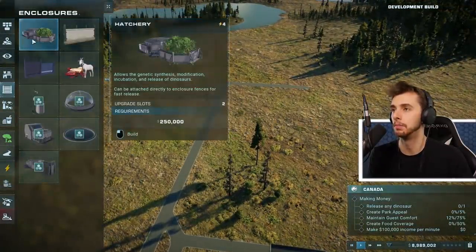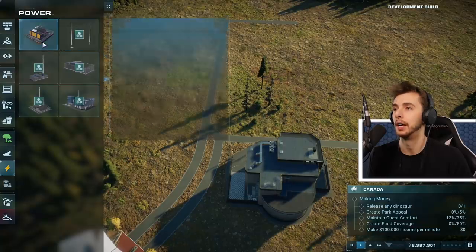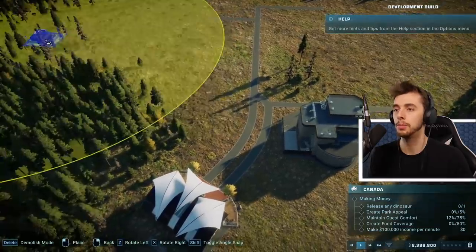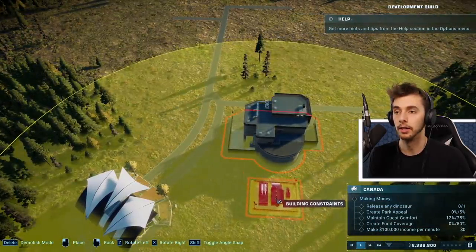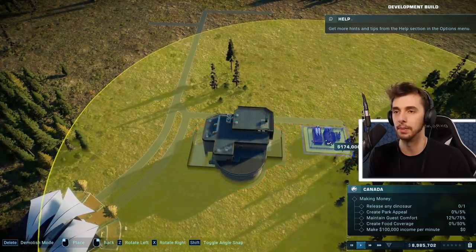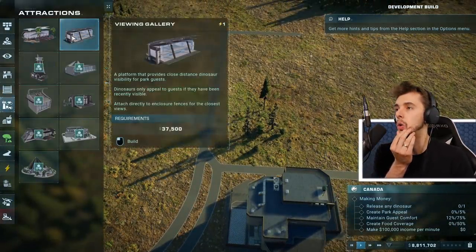First things first, we need to make a hatchery. We need power, that's more important. We need some operations - a research facility - but that also needs power. What's the best place to put this? Building constraints - glad to see an old friend come back. We'll put it there and now we can get some operations going.